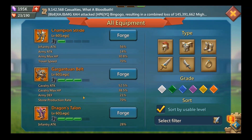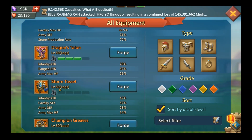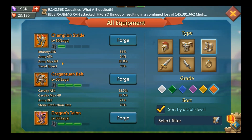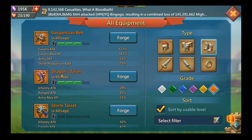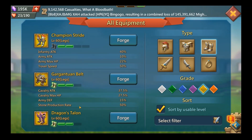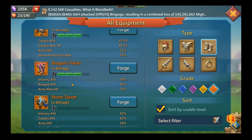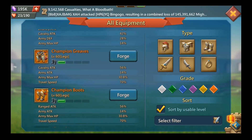For boots, the Gargantuan Belt is blast gear so we skip that. The real options are Champion Stride, Dragon's Talent, and Storm Tassets. The Storm Tassets are slightly better than the Dragon's Talent when you combine all the stats and convert the defense. But Champion Stride is way better — and it only takes five rares to build. Even a gold Champion Stride would be better than mythic Dragon's Talent or Storm Tassets.